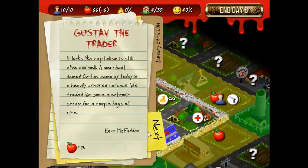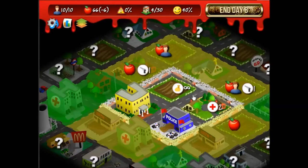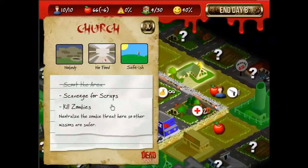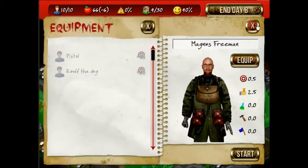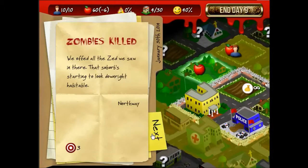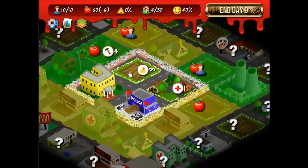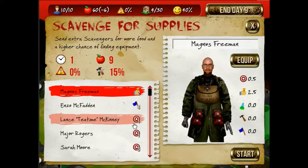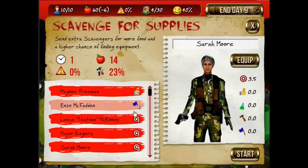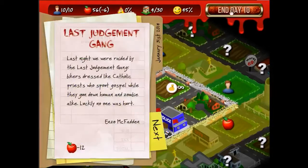Gustav's going to come around a bit and give us some excess food. Another scientist — well, there's a lab right there, which is nice. Now all there really is to do is get kills over there. I'm going to send my builder up to the suburb so I can hold more survivors. The vote is still important, but let's send more people along for a better chance of getting that equipment, especially my scientists since they can't really do anything right now.